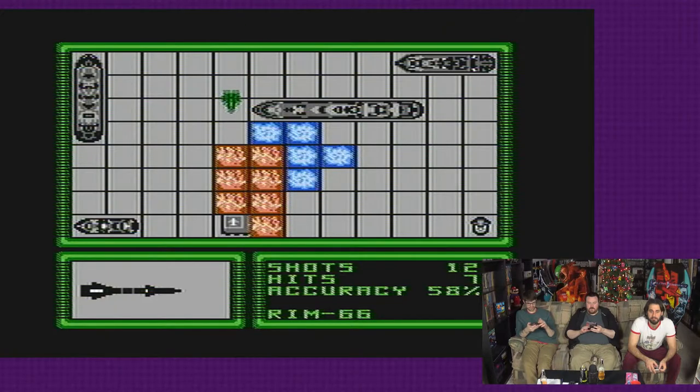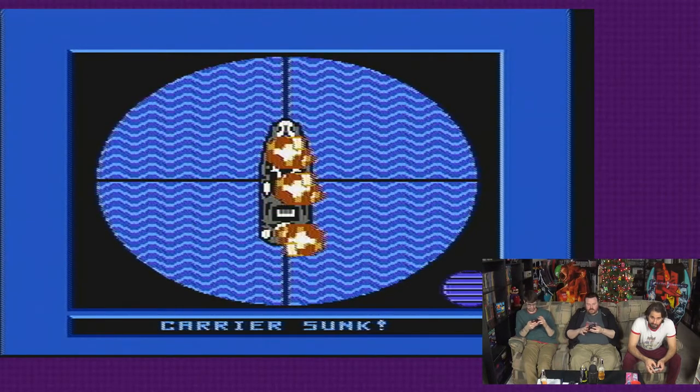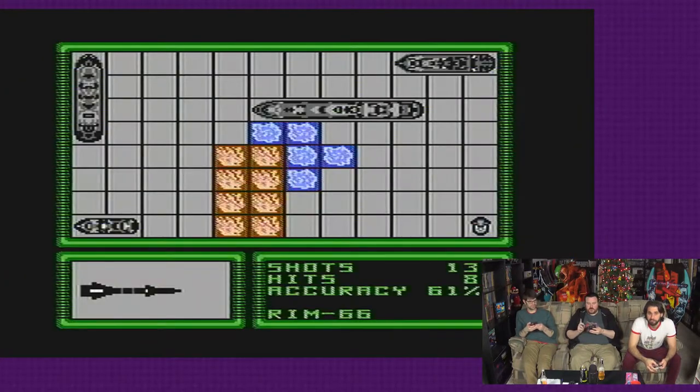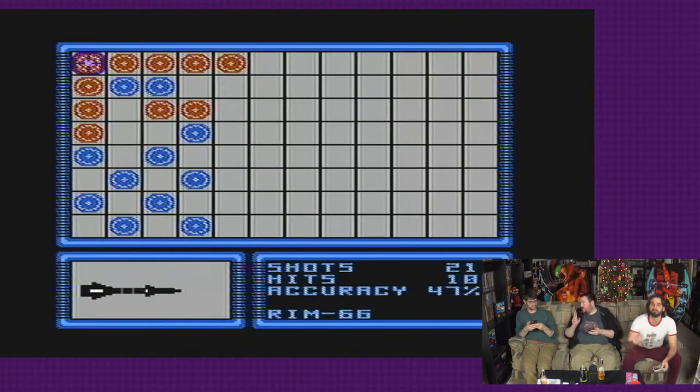So that was the 90s one. In 2002, the carrier is a five, the battleship is a four, destroyer is a three, sub's a three, and the patrol boat is a two.